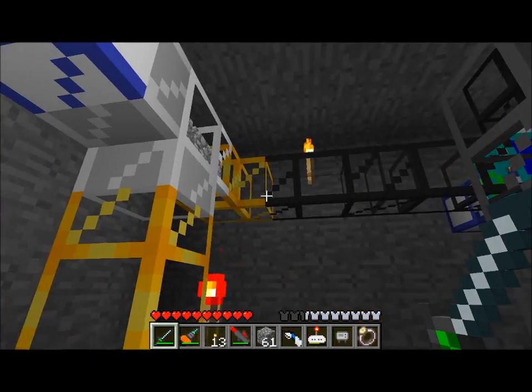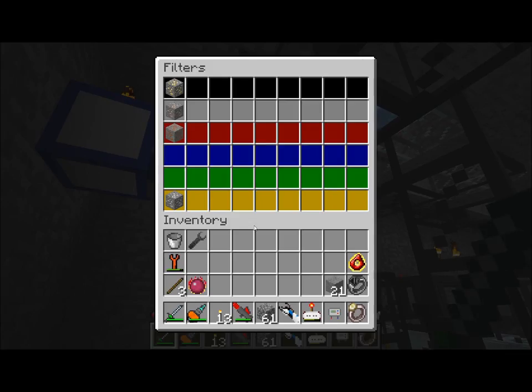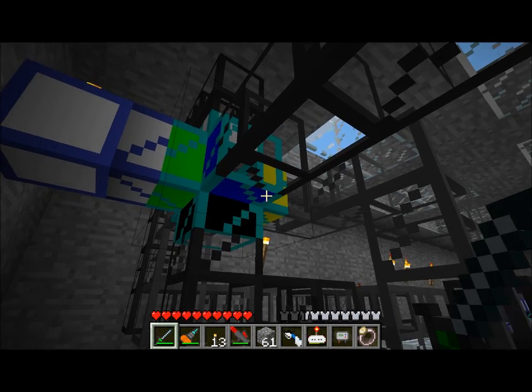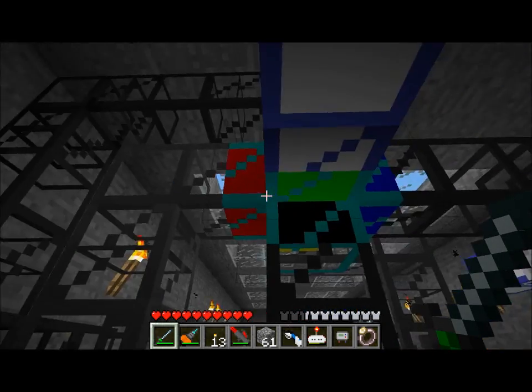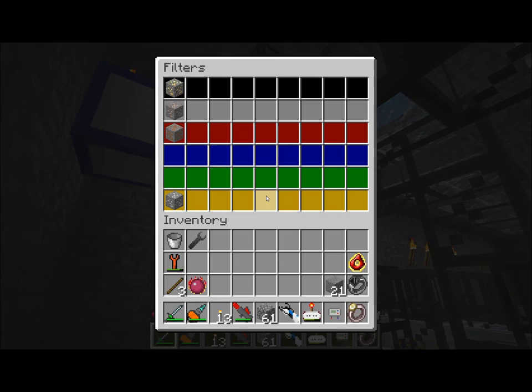Anything I throw in here will get sent up into this system and through this diamond pipe. The diamond pipe has four outputs, as you can see: black, white, red, green, and yellow — so five outputs total, actually.